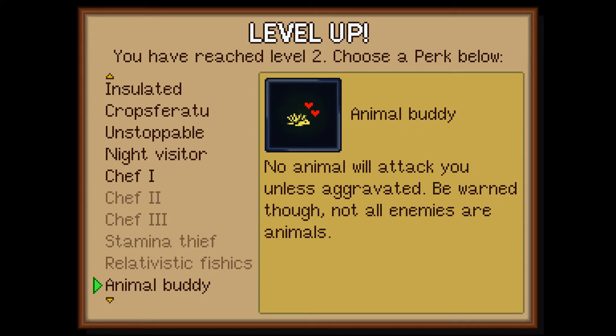Animal buddy — no animal will attack you unless aggravated. Be warned though, not all enemies are animals, but the cute little porcupines will leave you alone. I don't want to kill them, they're adorable — but if you come trying to poke me, I'm going to kill you.